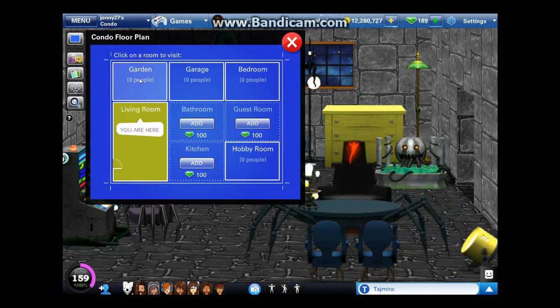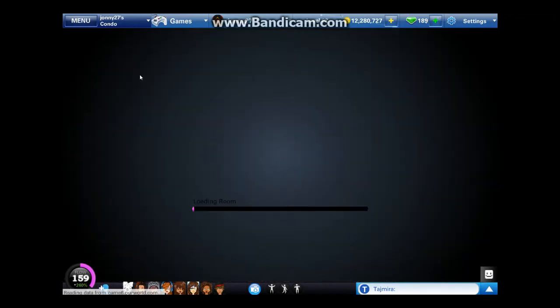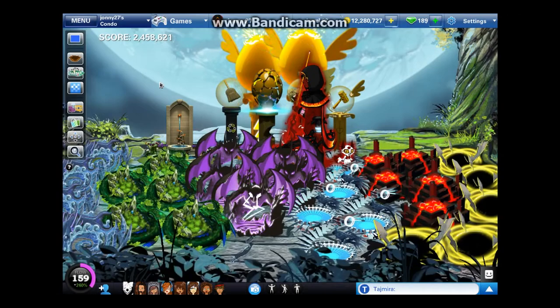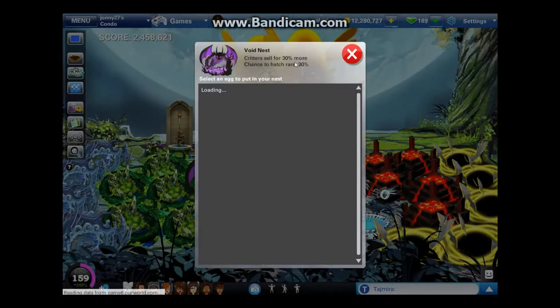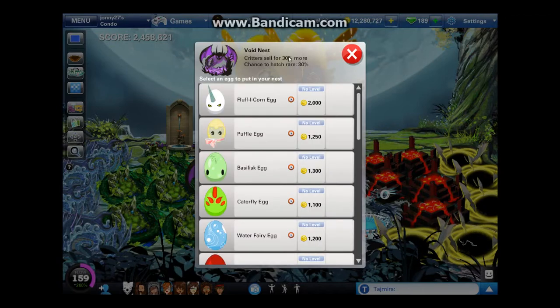Let's start by going to the Critter Garden and start with the tips. The first tip is to upgrade your nests as high as possible. The upgraded nests yield a bigger profit and a bigger chance to get mutants, blacks, or whites. As you see right here, the critters sell for 30% more than they normally would in a level 4 nest.